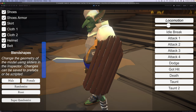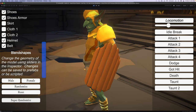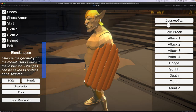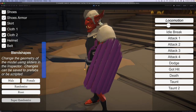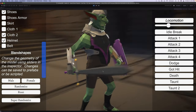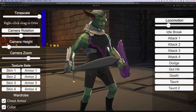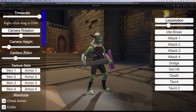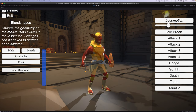Let me just zoom in real quick so you can see the face as we go through that randomize process as well. And then we have the super randomize — this button is just for the demo, but basically it's randomizing the blend shapes, randomizing the textures, and randomizing the submeshes on the wardrobe, so you can get an idea of all the different looks you might be able to get from the character. Let me zoom out just a little bit and we'll go through that again — do a little bit more super randomization.